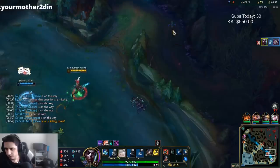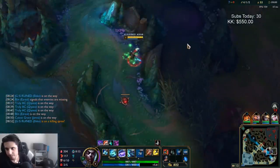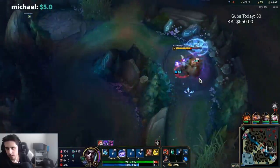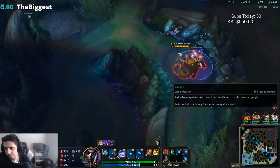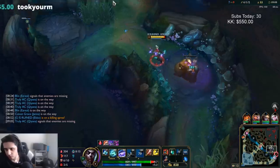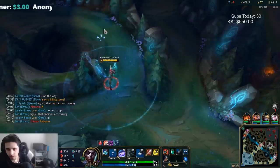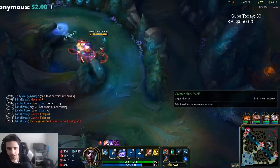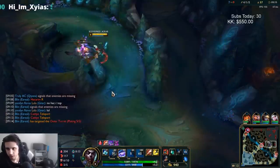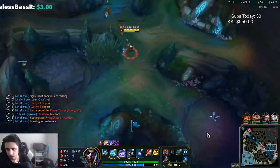Good combo from him — double rooted. I was afraid of the binding and I can't let the stun come through, so that's just what we're doing there. I'm going to take these camps from him, then probably go toward dragon or toward bot.